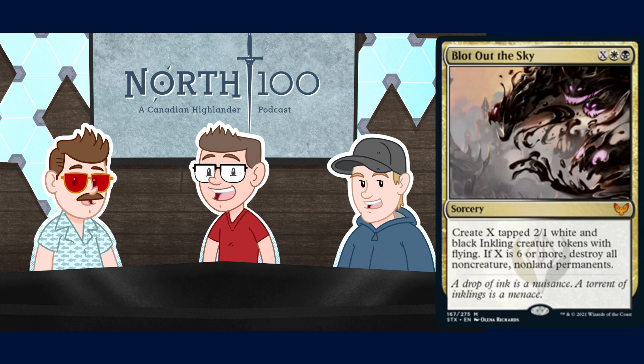Next up we have Blot Out the Sky - X, white, black sorcery. Create X tapped 2/1 white and black flying Inkling tokens, and if X is six or more, destroy all non-creature non-land permanents. The card's definitely interesting but I don't really see a great spot for it. It's not often that a big mana deck gets to cast spells like these and have the tokens come in tapped without dying. The destroy all non-creature non-land permanents clause is interesting if you're playing against an artifact-based deck, but eight mana is a lot to commit to. The tokens get swept by literally every sweeper that exists, so I'm not sure there's a spot for this. Pretty clunky for a mythic.